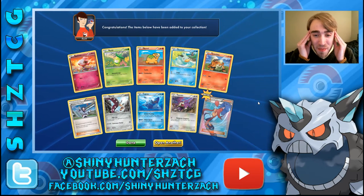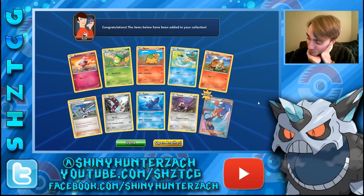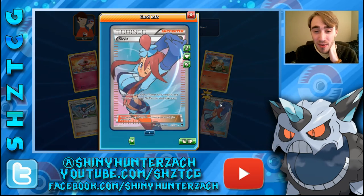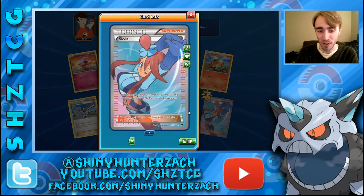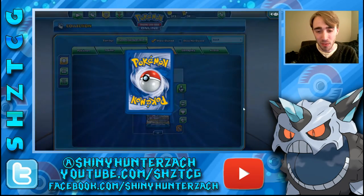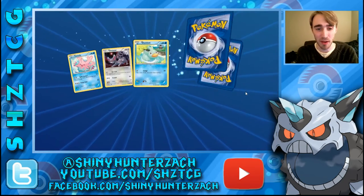Oh my gosh — that is an incredible pull. I'm more excited about this maybe than the Secret Rare Gyarados. We have a Skyla Full Art. While it's seen a bit less play in recent months, Skyla is a fantastic supporter — you can search your deck for a trainer card, reveal it, and put it into your hand. It already had a Full Art in Boundaries Crossed, and they decided to give it a second one. Very nice pull there. We have several Full Arts and a Secret Rare now, so we're doing very well.